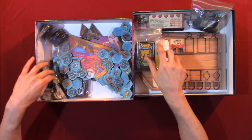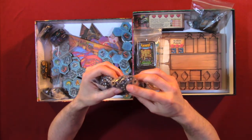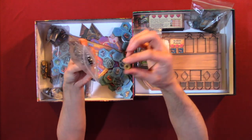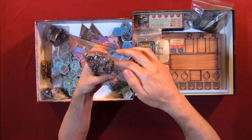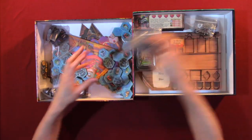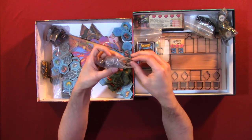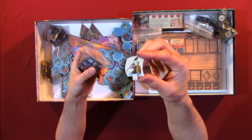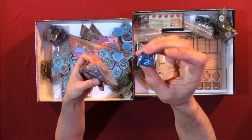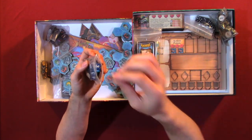We're going to look at the cards last. We have a whole bunch of dice, and there are little pieces — I don't know what they signify since I'm yet to read the rulebook, but that's okay. We have some more components, really extremely nice dice, and some clear transparent tokens.